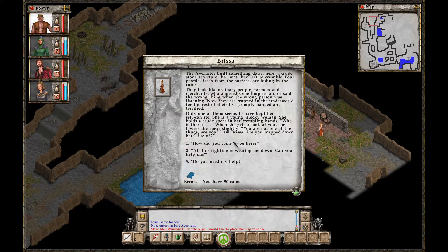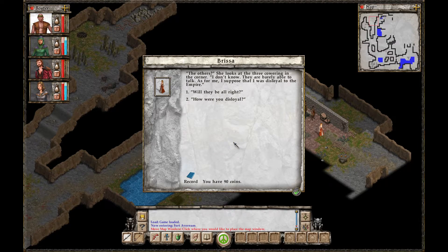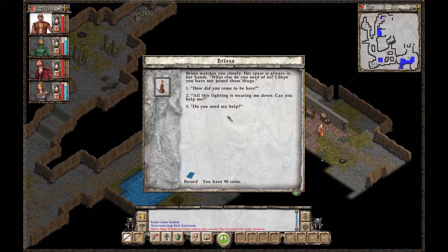'How did you come to be here?' 'The others?' She looks at the three cowering in the corner. 'I don't know. They are barely able to talk. As for me, I suppose that I was disloyal to the empire.' 'Will they be all right?' 'Perhaps if we can get out of these caves and get them a moment's safety.' 'How are you disloyal?' She winces. 'I refused to give one of their mayors my favor. He decided to take his own petty revenge, and I would not speak of it further.' Brissa watches you closely. Her spear is always in her hands.